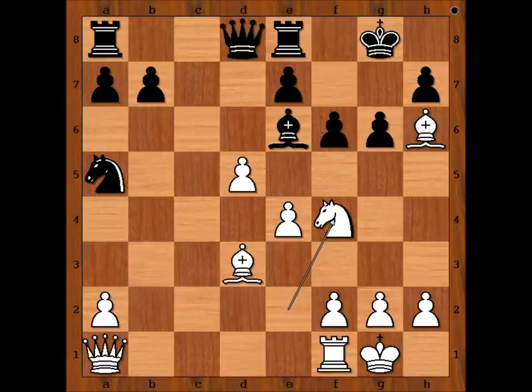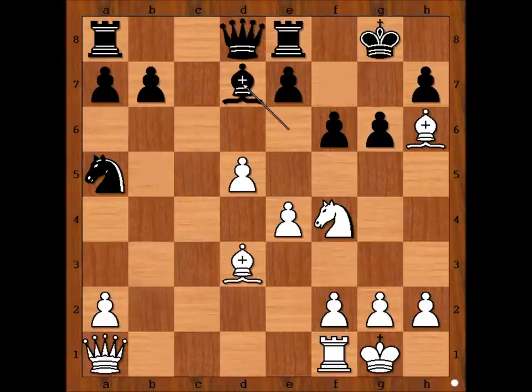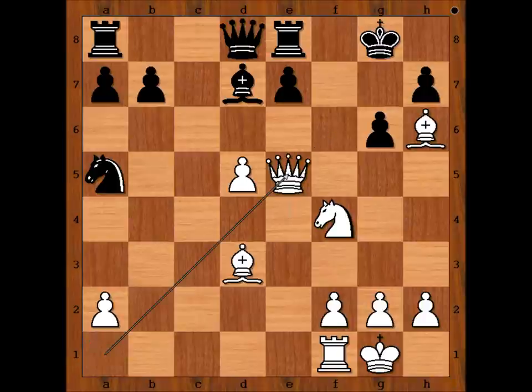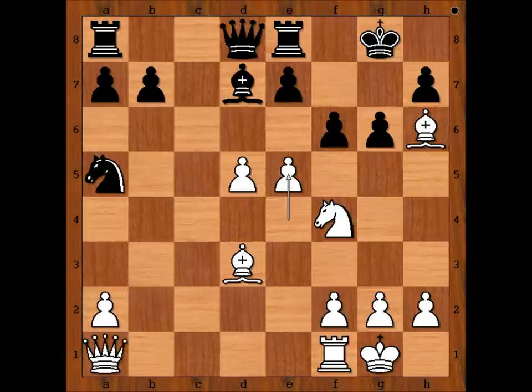Bishop to d7. Black also considered Bishop to f7, but then he didn't like Bishop to b5, attacking the rook. So we have Bishop to d7. Pedersen played the strongest move again: e5. Rook to c8. If pawn takes pawn, then Queen takes on e5, and there is no way to defend against checkmate on g7. So we have Rook to c8. e6. Bishop to a4. Queen to b1.